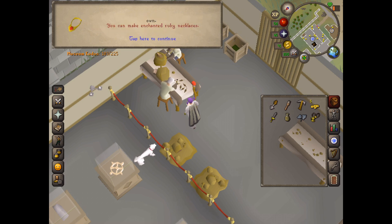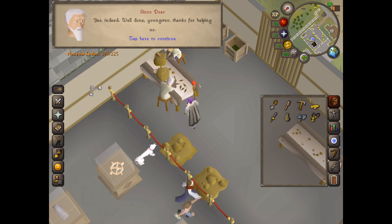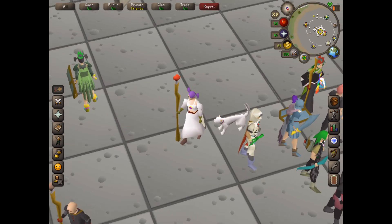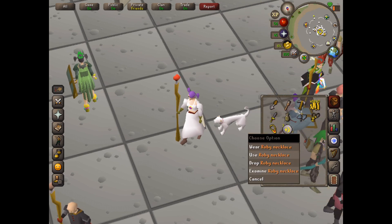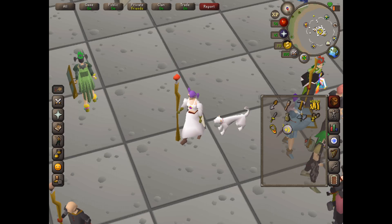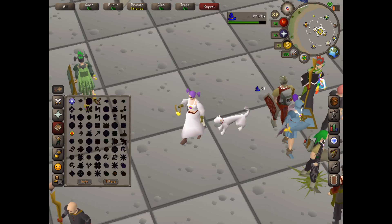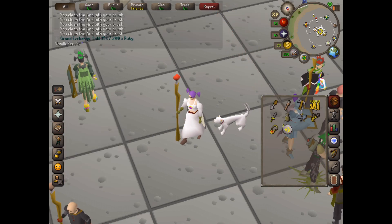Then you can cast the spell on a crafted ruby necklace of your own to make enchanted ruby necklaces. At the moment I'm using a staff of fire, I have cosmic runes, and I also have the ruby necklace in my inventory. To enchant this you just need five fire runes — with the staff of fire I have an infinite number — plus a cosmic rune. Select the spell and then click on the necklace. Now we have enchanted the necklace and it's been changed into a dig site pendant.